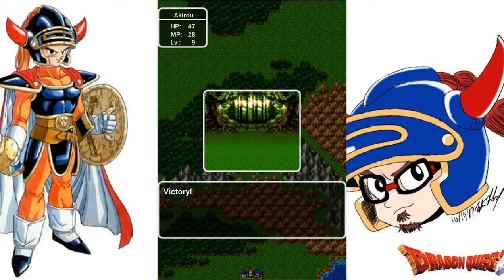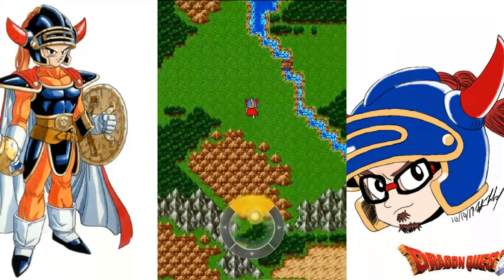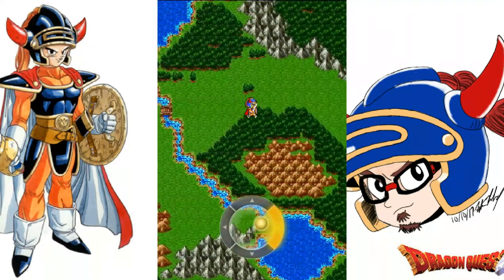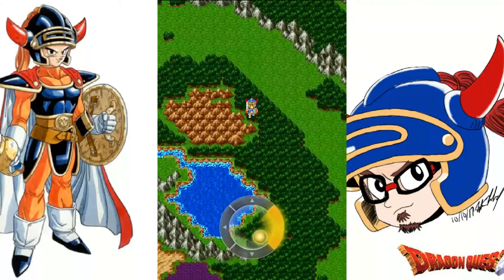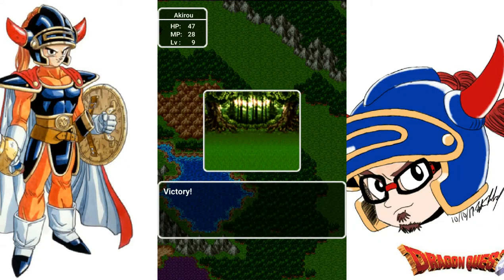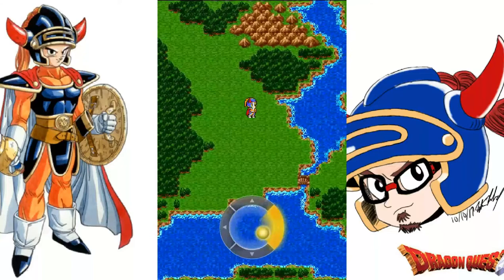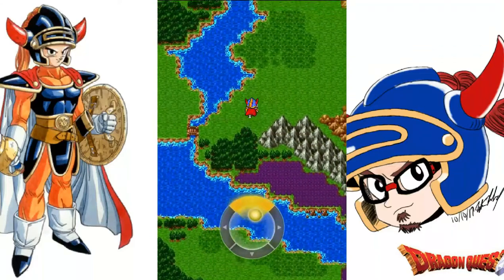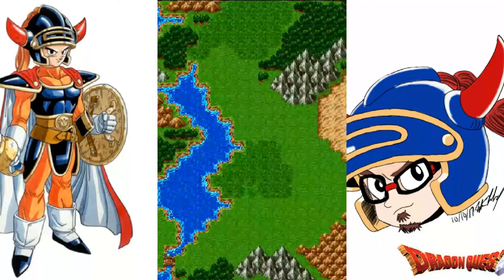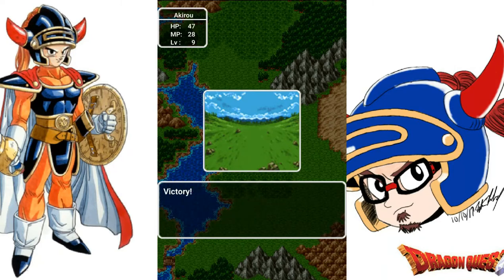The monsters shouldn't be any problem. A she-slime — no big deal. I've recorded almost the entire playthrough already, so I'm just getting the voice recording in. Anyway, we cross the bridge and come across some enemies — Dracolites. They can cast Sis, that's about it, nothing too threatening.